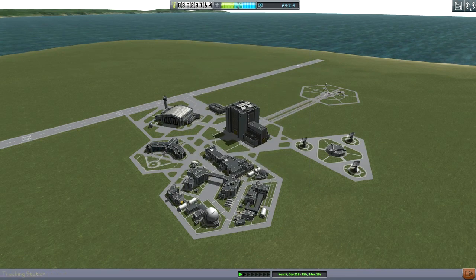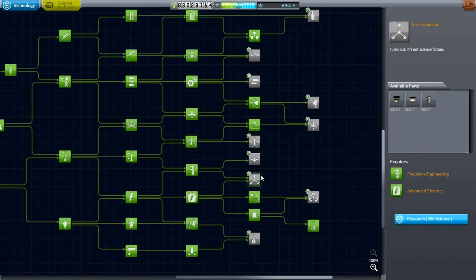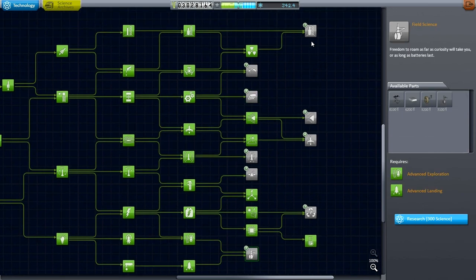With that, let's take a peek at the tech tree. I think we now have enough to unlock the ion engines as planned, so I'm going to do that. There's also an interesting probe core — the Clamp-O-Tron Jr. — which could work for smaller missions. I'll deal with the other tech options later. Let's get back to the Duna mission.